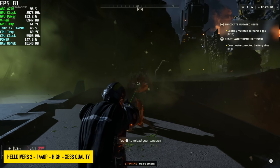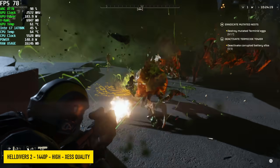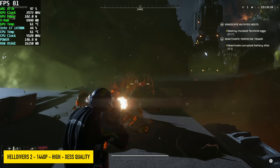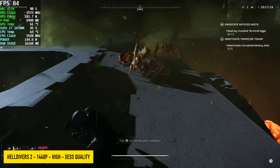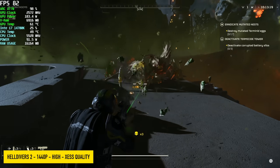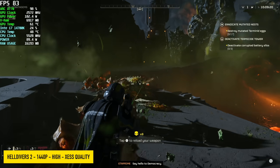First game we have here is Helldivers 2, 1440p, high. XESS is set to quality. And if you're not familiar with XESS, it's Intel's XE Super Sampling — basically FSR or DLSS for these Intel ARC cards. If you went down to medium, you wouldn't need any scaling here, but I still think it looks really good like this. And we're seeing an average of around 79 FPS.